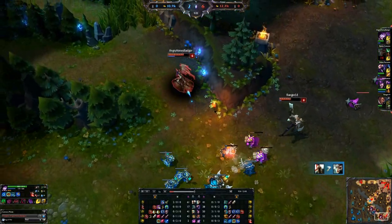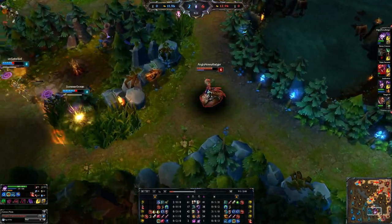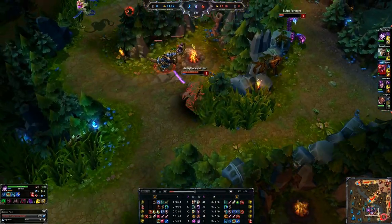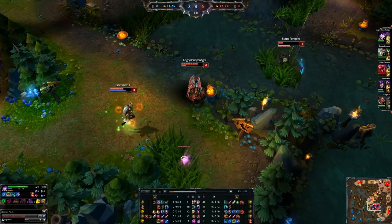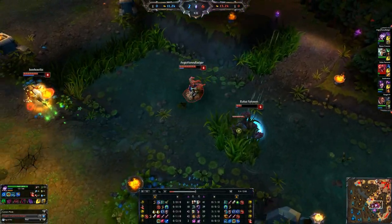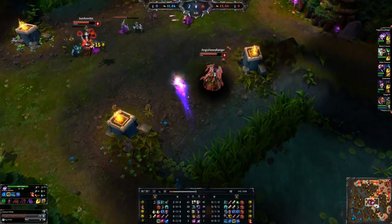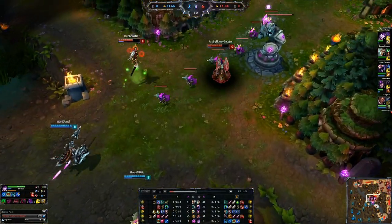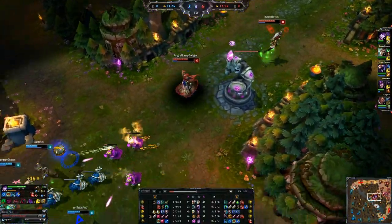Now let's talk about items for a second. We're doing the Spell Thief's Edge, building it into the Frost Queen's Claim as this game goes on. We also picked up our Sight Stone early for ward coverage — you just don't have to buy individual wards, it saves you tons of money. Pick that up early. We really want to start getting those two items going pretty quickly.